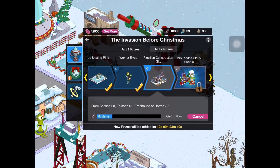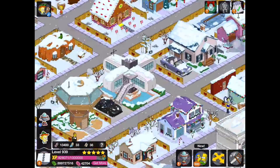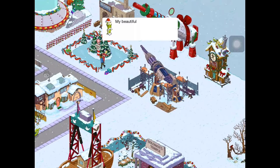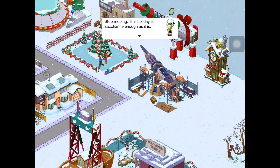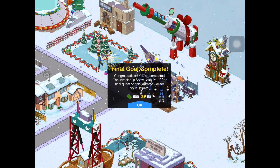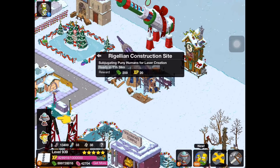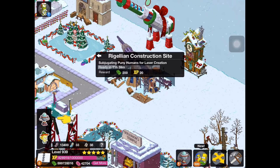Now let's place down the Rigelian construction site and continue off this quest line. It's basically the same exact building or decoration as the laser we already have, so not sure why we're building another one, but we'll do it anyway. The building task is 'Subjugating puny humans for laser creation' and it earns 200 cash and 20 XP every 12 hours, similarly to the ice rink.